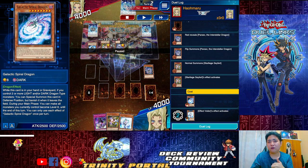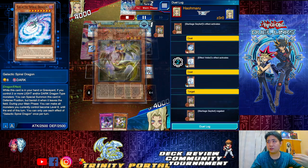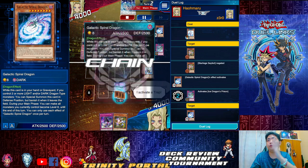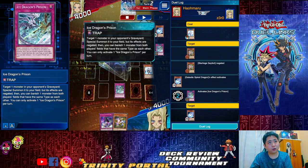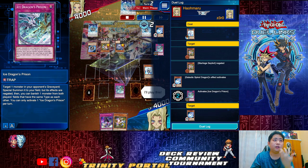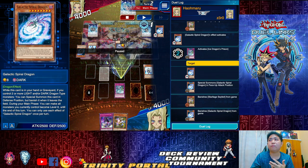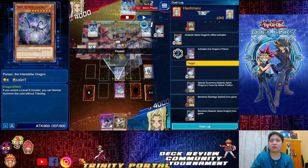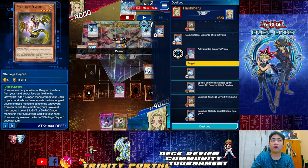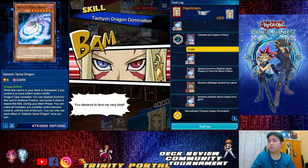If I negate upfront, they can still summon Galactic from hand. If I negate upon activation and they discard Spiral Dragon, they can still summon back Galactic. The reason to negate Star Lich is to prevent it from searching Nebula or other monsters. With that negate, I prevent the search. Since Galactic gets re-summoned, I use Galaxy Ice Tachyon on the field to snatch it and banish — banishing both Galactic and Star Lich is better than choosing Parsec, since Parsec has no graveyard effect.